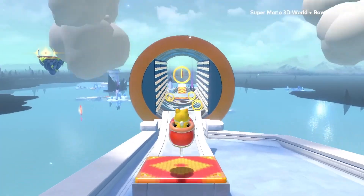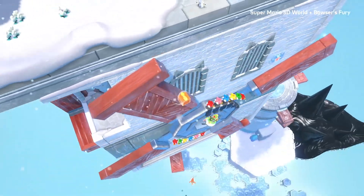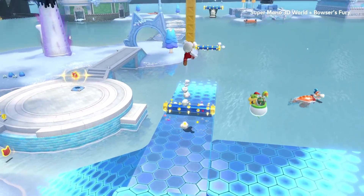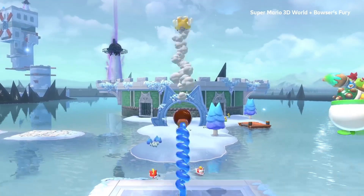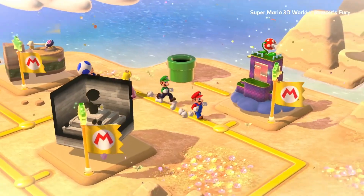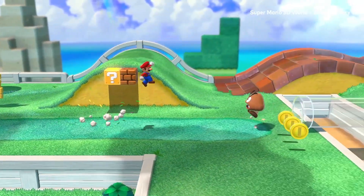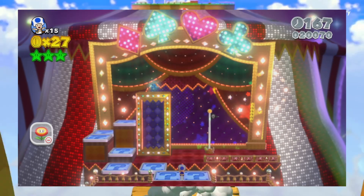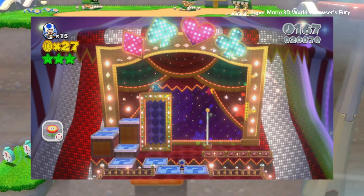And it's not just about the openness of Lake Lapcat, but everything else the mode entails. 3D World definitely isn't the most interesting Mario game, at least thematically. You've got levels pretty much synonymous with Mario at this point — grasslands, water, lava castle, etc. It throws in a couple of wild cards like a circus, but at the end of the day it certainly isn't the most creatively ambitious 3D Mario game.